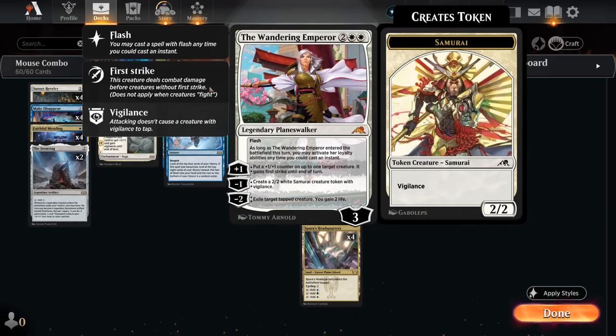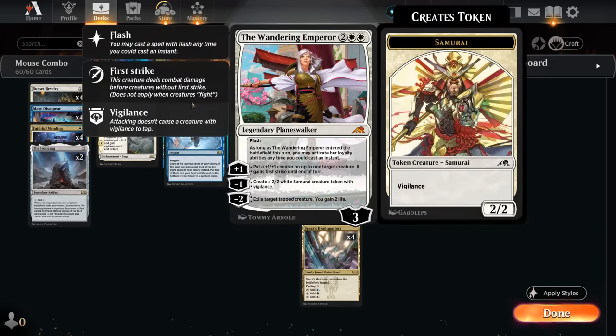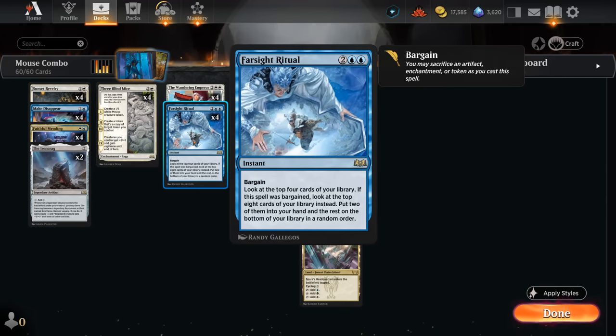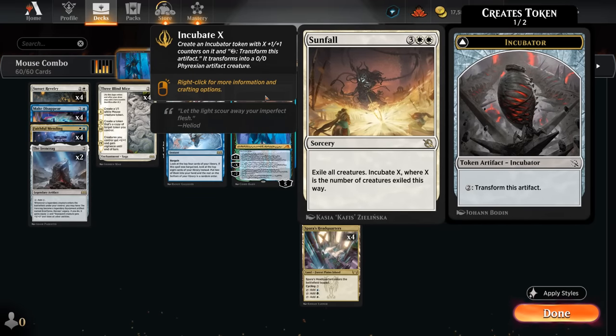We can also copy Samurai tokens with the second and third chapters of Three Blind Mice if we happen to just cast it. We can also get back the Wandering Emperor with Taminao using the minus-X ability — minus four to get back Wandering Emperor, giving us two planeswalkers. Taminao also synergizes with Wandering Emperor since we can use the plus-one ability to tap down an opposing artifact or creature, and then use the Wandering Emperor to exile it.